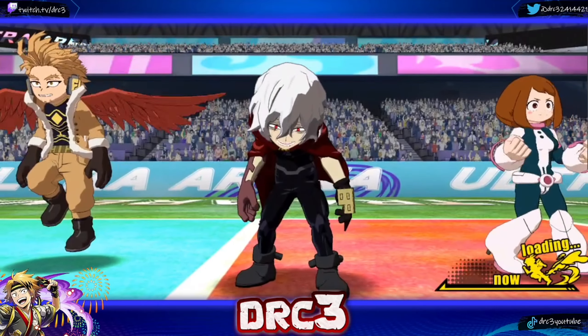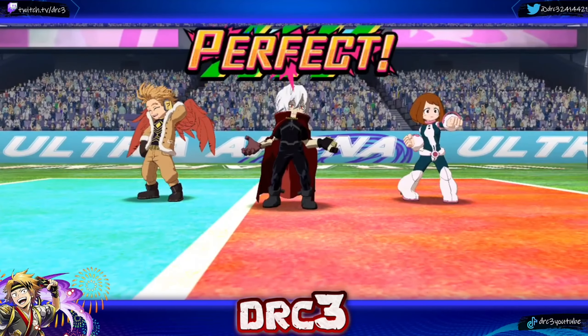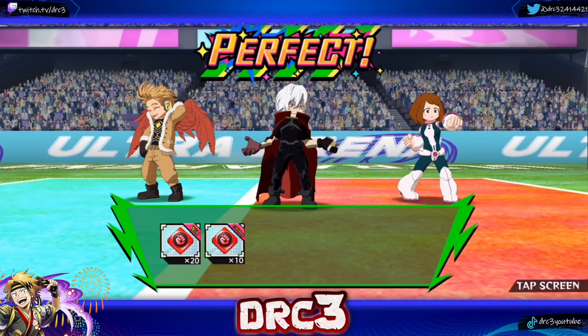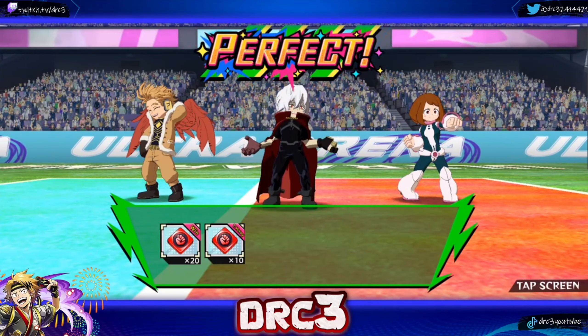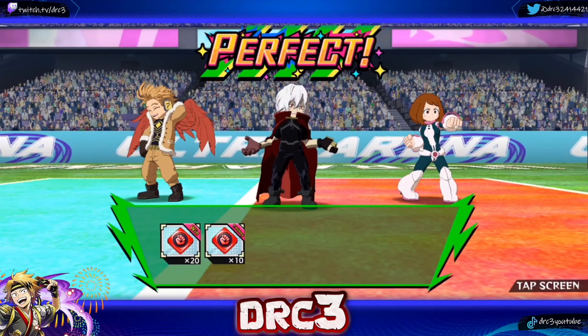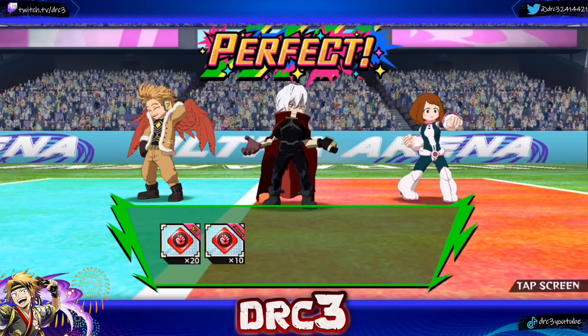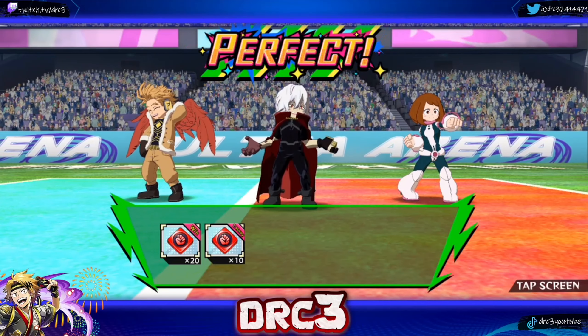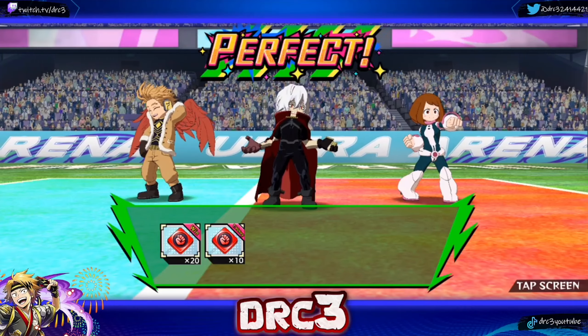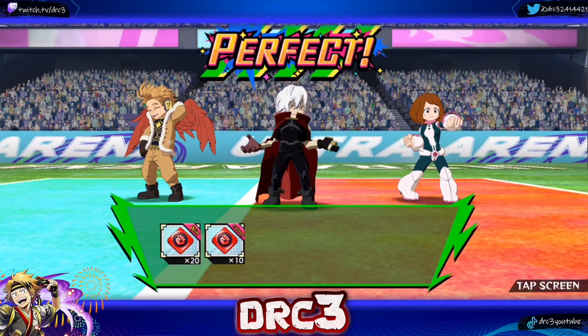I need a way to get more plus ultra gauge. Iraqa didn't even have her action skills back with two cooldown memories — that's crazy. I think I'll have to take Dull Summertime off and put a plus ultra gauge rate memory on everybody. That might be what I have to do, so we'll see.